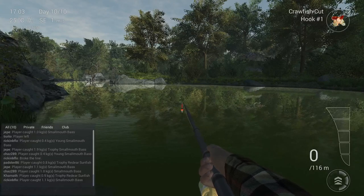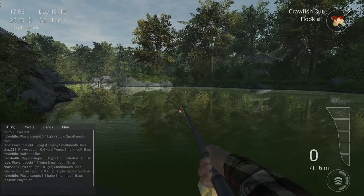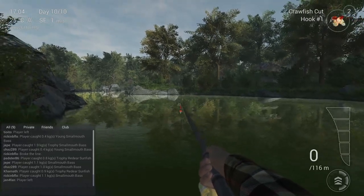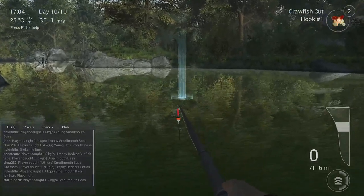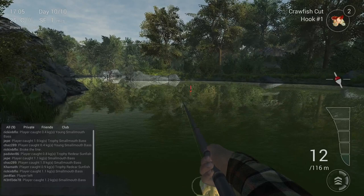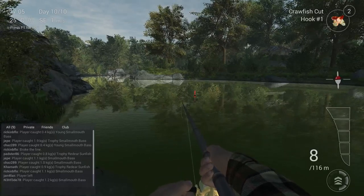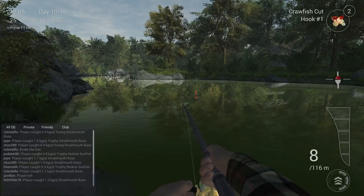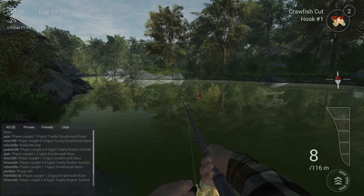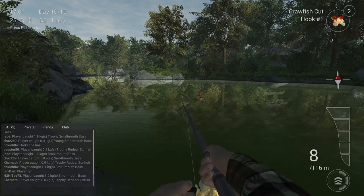I'll put the times in the description too. How you need to cast is not complicated — cast between 6 to 9 meters, or 20 to 30 feet, toward that rock over there. Just throw in, then reel a little bit back. There was already a fish biting — that's how fast it goes. The trick here is that this is a river, so your bobber needs to be moving. When you see the bobber moving, you're on the good spot, so just wait and you'll catch a unique. It's not complicated.